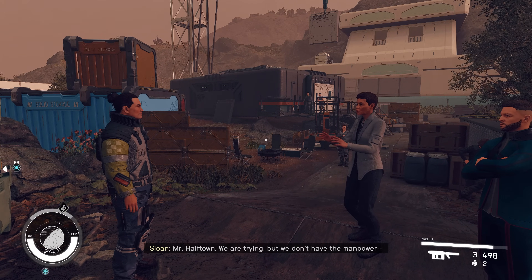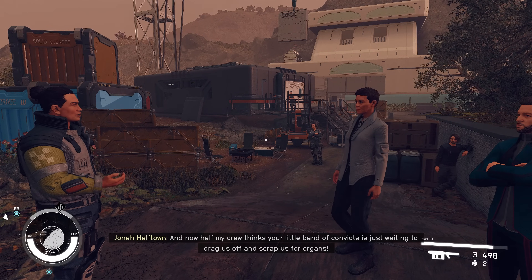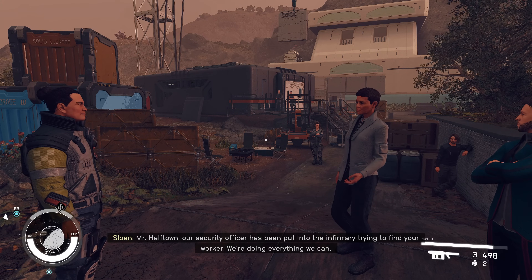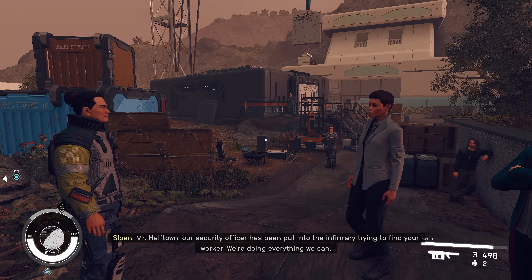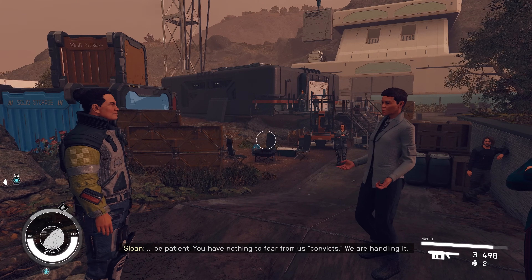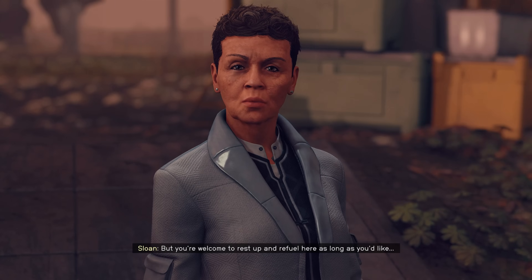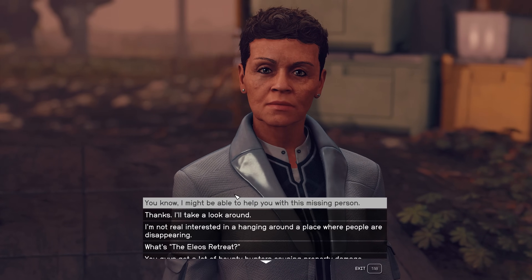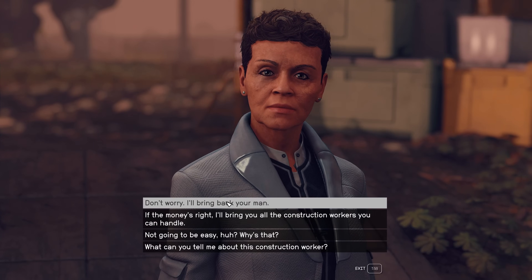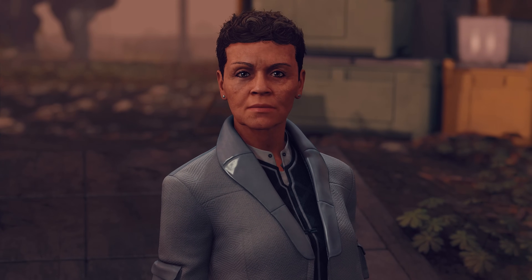Unfortunately you can't skip through the opening dialogue, but there's a missing man we need to find. I'll skip through all of that for you so you guys can run through it yourself. We'll jump through to the dialogue bit where I actually talk to Sloane. Once you've talked to Sloane you just basically want to take the mission on board — there are a lot of options but you're essentially going to bring the missing person back.